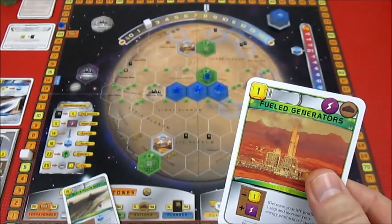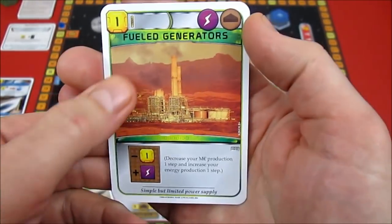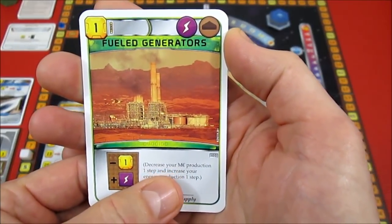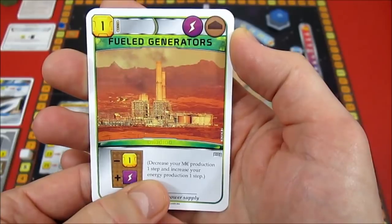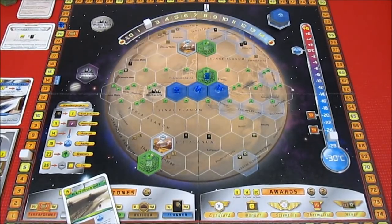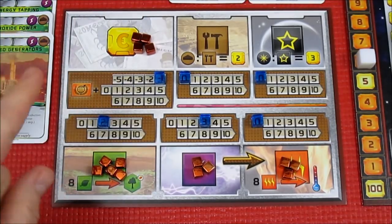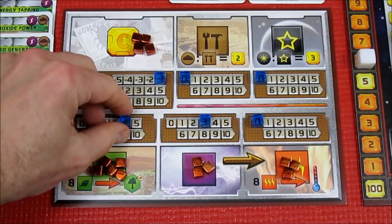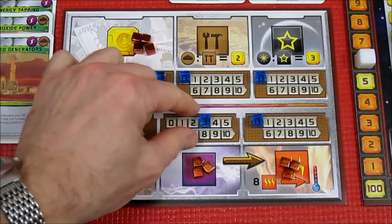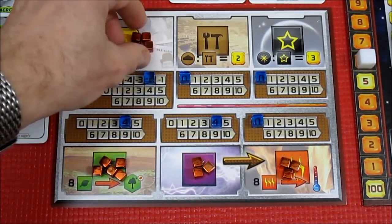We're going to go over to the production area. I also want to play one more Mega Credit to play Fuel Generators — we're going to decrease our Mega Credit production by 1 but increase Energy by 1. So we're playing that one too. On our production board: plus 2 plant production, minus 1 Mega Credit, and plus 1 Energy. We only have 4 Mega Credits left — pretty nasty. Plant production goes up to 4, Energy production also up to 4, but we decrease Mega Credits by 1 to minus 2.